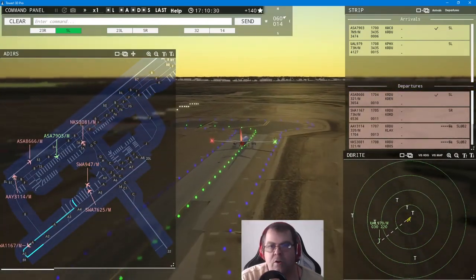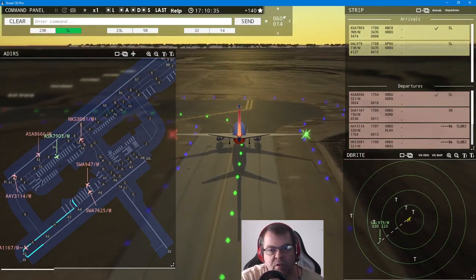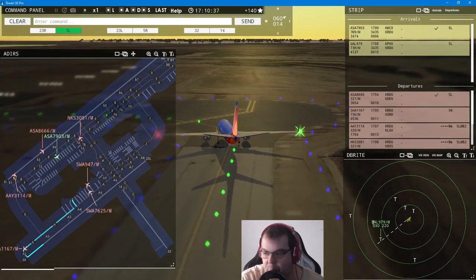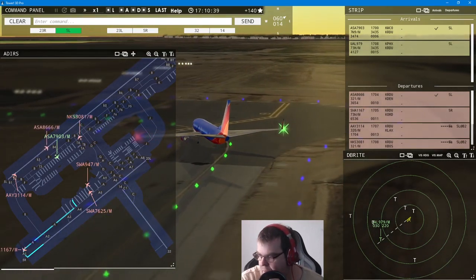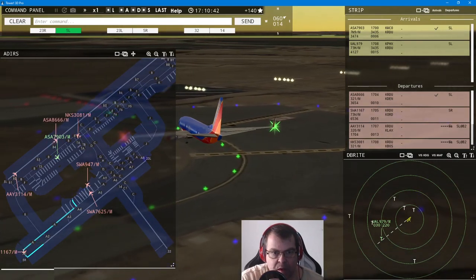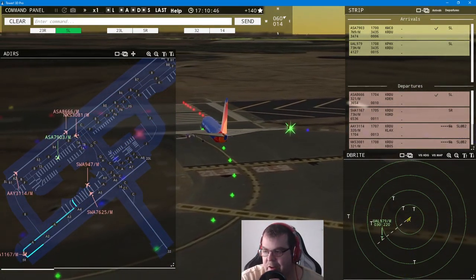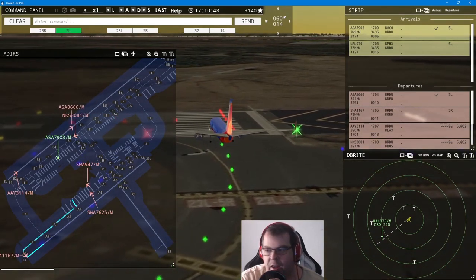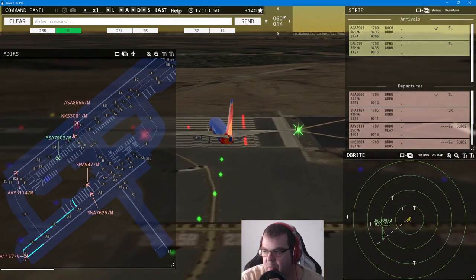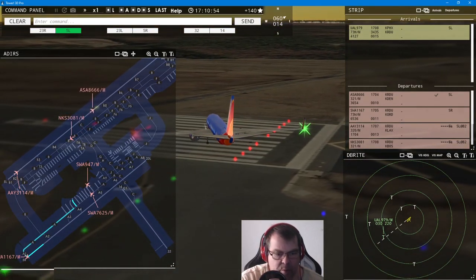Southwest 9047, pushback approved, expect runway five right. You'll see a whole lot of different aircraft types from each airline. Apart from the big ones — Delta, American, and United — I have chosen everyone that is available.